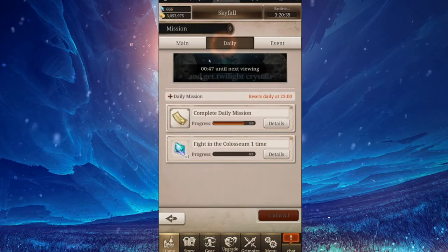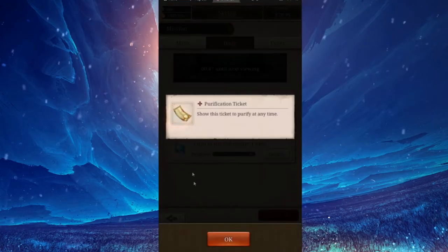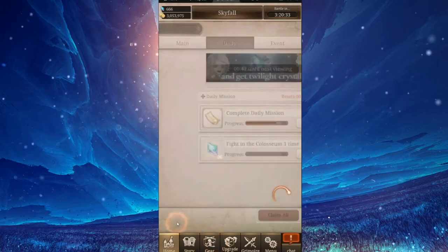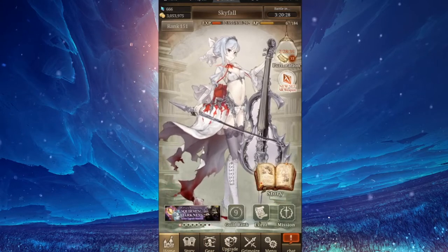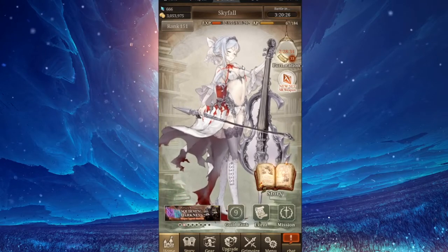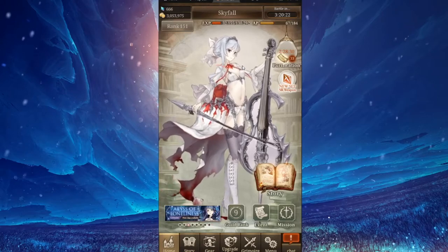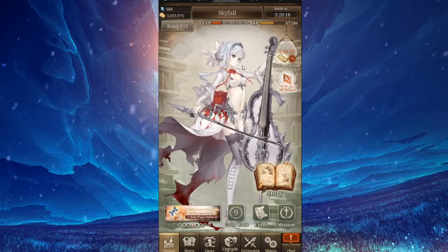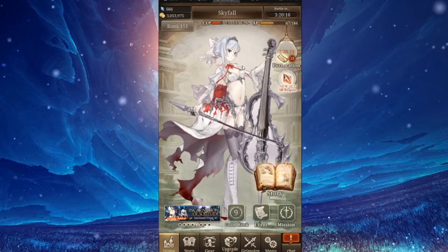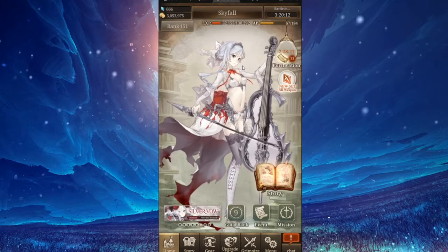Another thing: do your daily missions every day, because you get free VIP tickets that never reset. As you can see, I have a total of 33 — I've been using them now that I need them. These purification tickets I would not recommend using just because you have them. Save them up and use them efficiently. By efficiency, I mean using resources the best way possible.